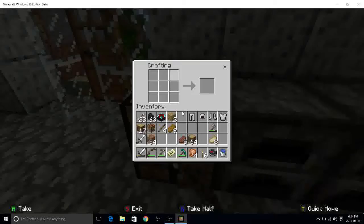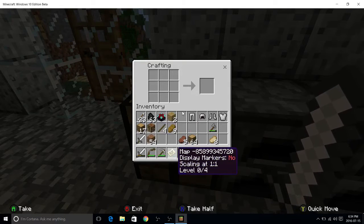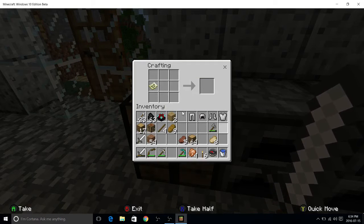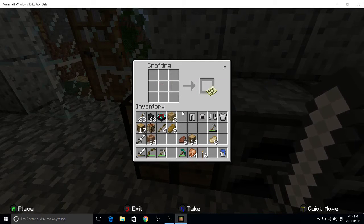You go into the crafting table, then you put your map in here. As you can see, it shows no display markers. Then you put the compass beside it, and then you have the map that says display markers yes. You take the map out.